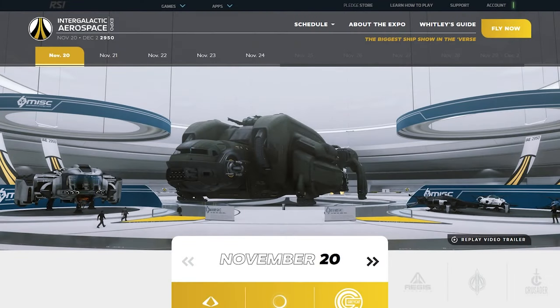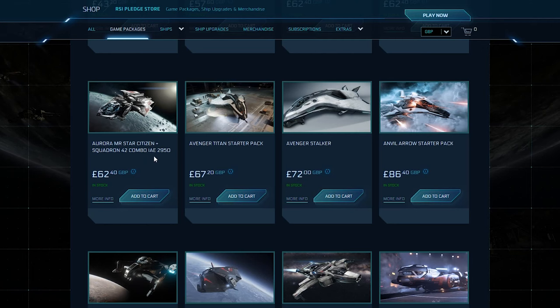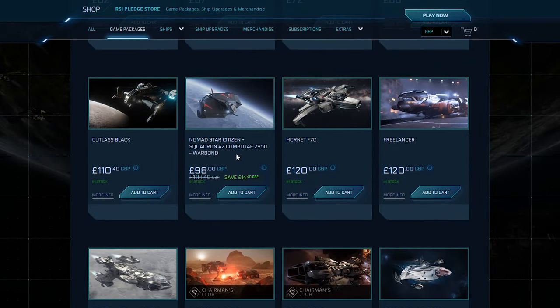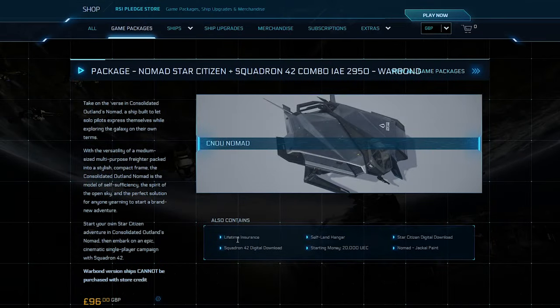The best cheapest package is a Mustang Alpha but you might struggle with it. If you can afford it, go for the Avenger Titan as it's a much better ship that makes starting off a whole lot easier. If there's no Titan package, you can buy the Mustang combo package and upgrade it to a Titan. However, if you've waited for a special event sale, they may be offering a different combo package with years of insurance, possibly at a discounted rate, or a new small ship with lifetime insurance.